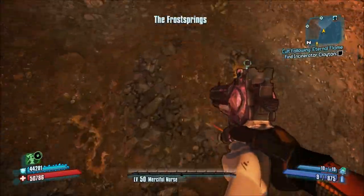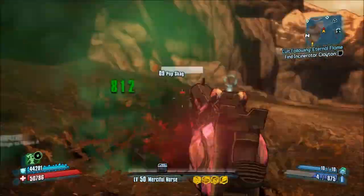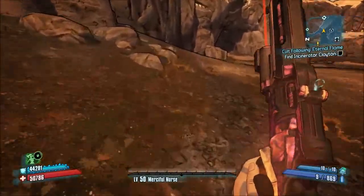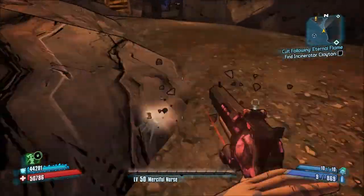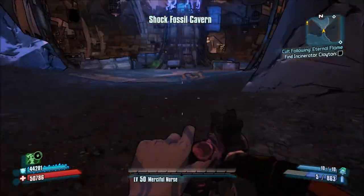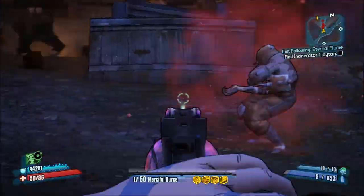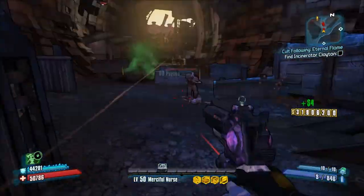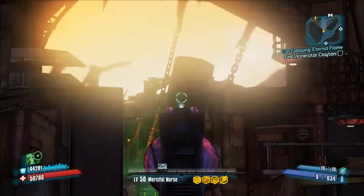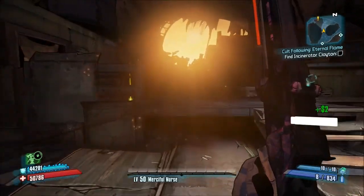I've got my mod on where it drops it every time, so I will be putting that in a later video. You're just going to run around here, go up here, and you can actually do this on one of the missions from Doctor Zed. You're just going to want to clean this area up and then he will spawn in the corner up there.